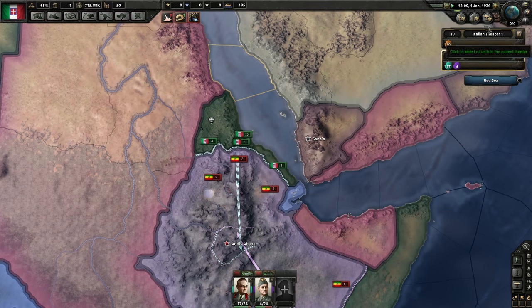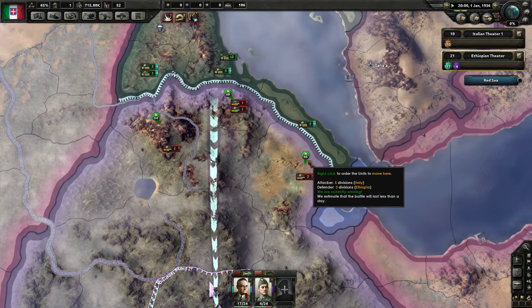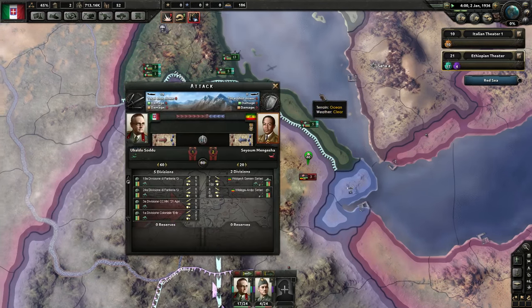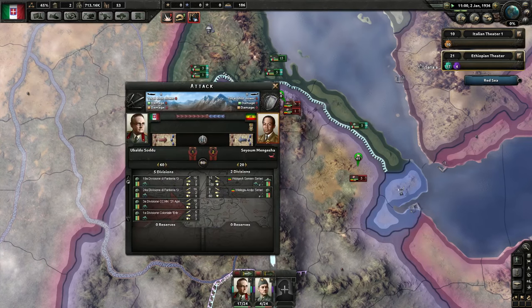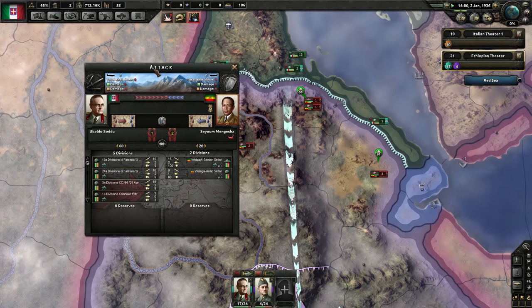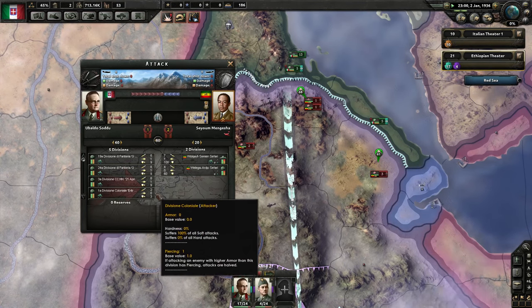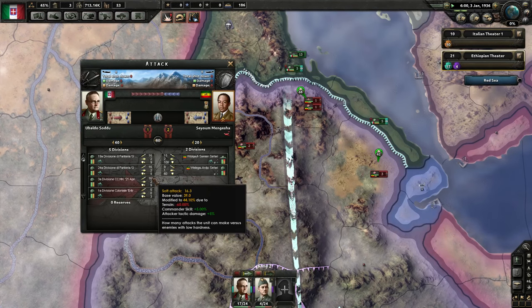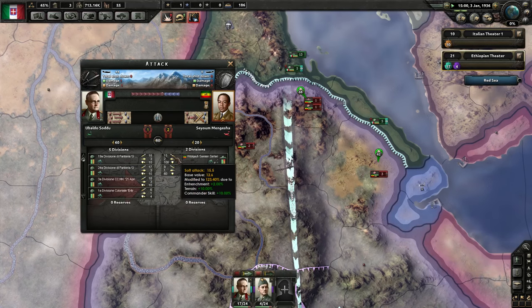At this point I think we can unpause. We'll go to at least speed two, and the battles will start. Any of these things that are green means we are winning. If they turn yellow it's a stalemate; if they turn red we are losing. If I click on a battle, it gives me the attack breakdown — we can see my divisions, the enemy divisions, and our actual combat stats over here. We've got a 60% penalty because of terrain, which is pretty rough, and now it's nighttime for a second.